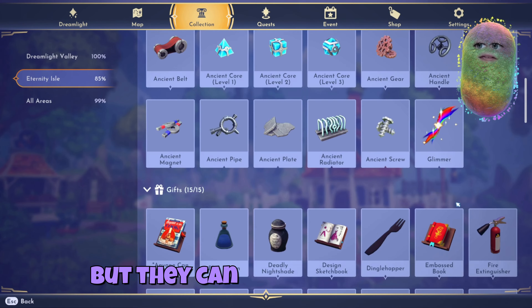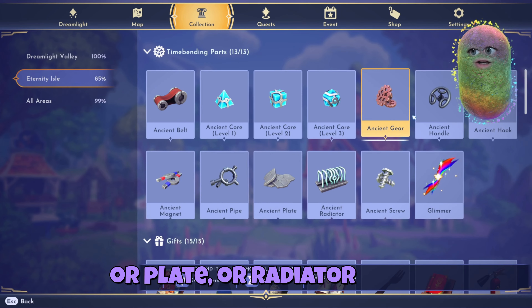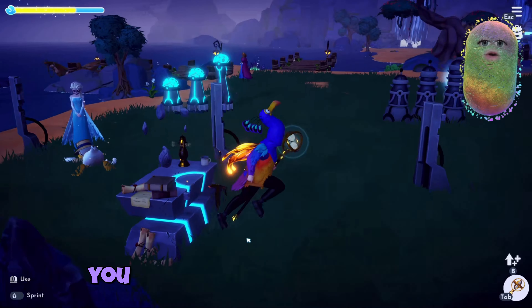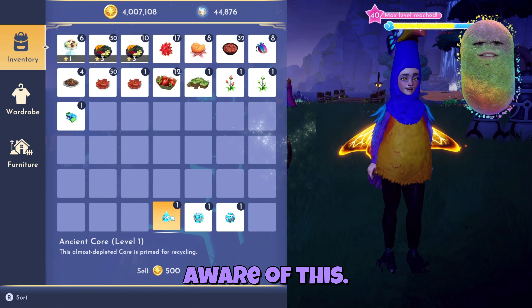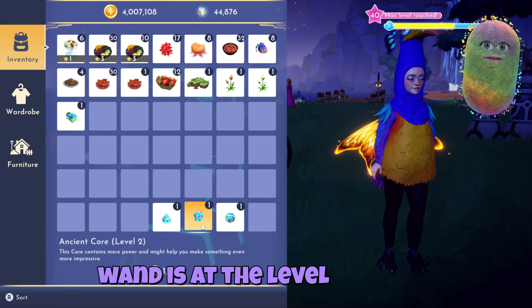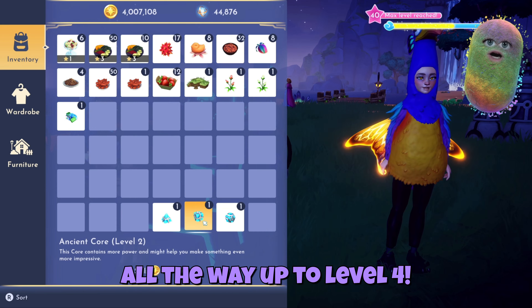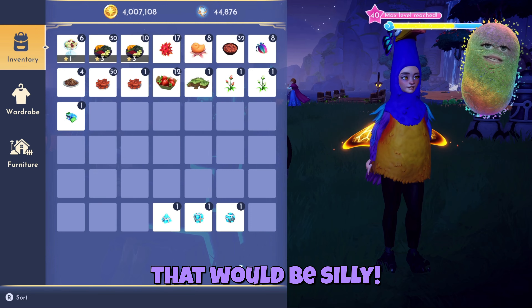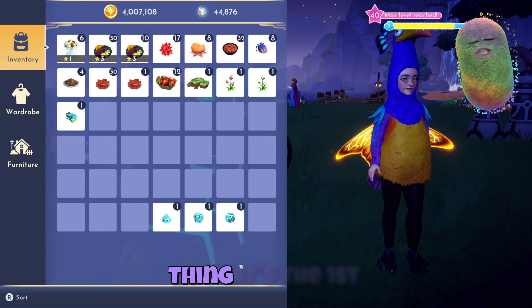When you click on it, yours might say level one, two, or three depending on when you last looked at it. You're going to see not only a different level above it, but something underneath that allows you to press to activate it. It's going to need specific items that you can use your hourglass to locate and find. It'll ask you for simple things like an ancient belt, magnet, plate, radiator, or gear. Once you've upgraded your wand to at least level one, you'll be able to locate ancient cores level one. When you go around looking for an ancient core level two or three, you won't be able to locate them unless your time wand is at that level or above it. If you upgrade your time wand all the way to level four, that doesn't mean you'll miss out on level one, two, or three cores — you can now easily find any and all of them.